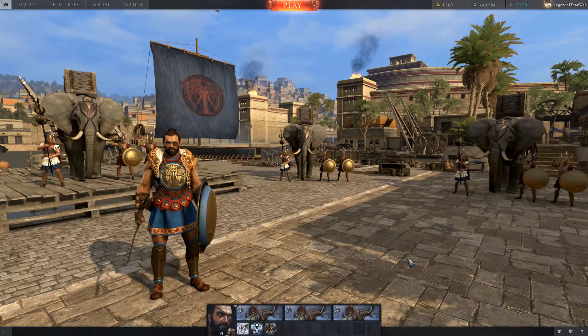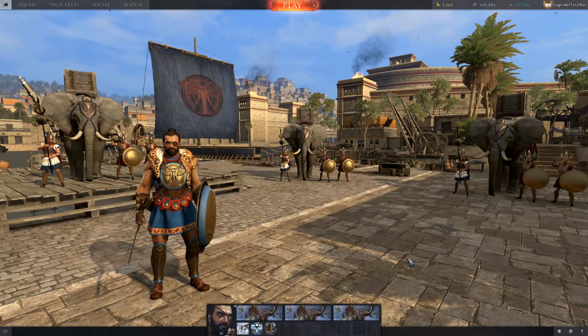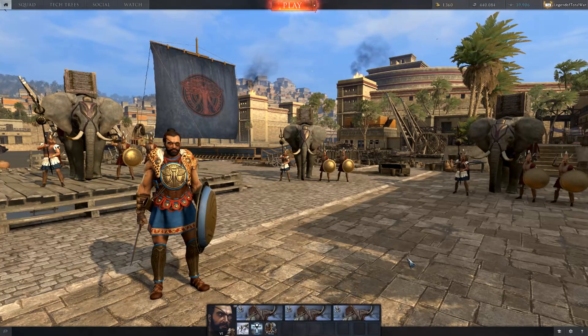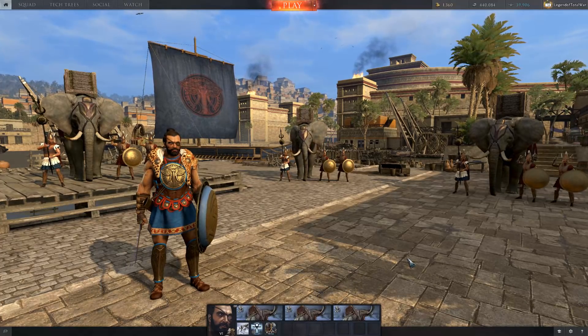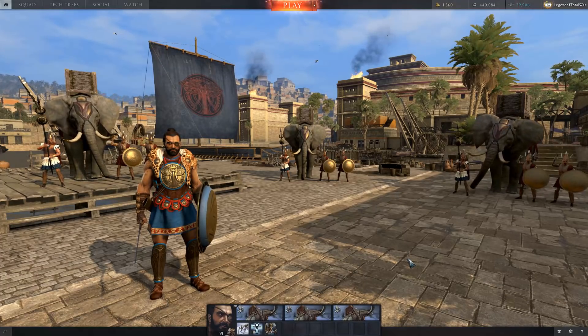Legend of Total War here, and today we're going to be playing some more Total War Arena. I'm going to be playing as Hannibal today, which is a Carthaginian general, and I'm going to be using War Elephants as my army composition. This video is sponsored by Wargaming, so a special thank you to them for sponsoring the video.